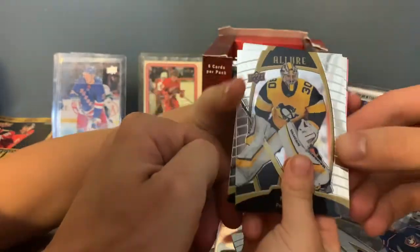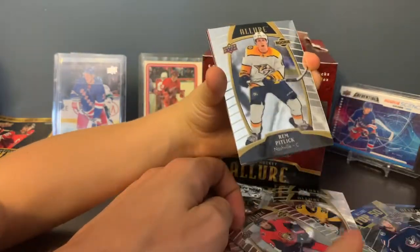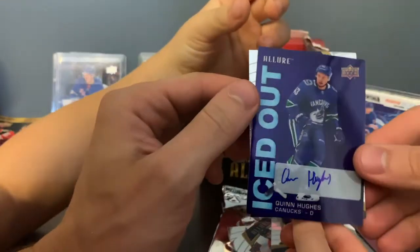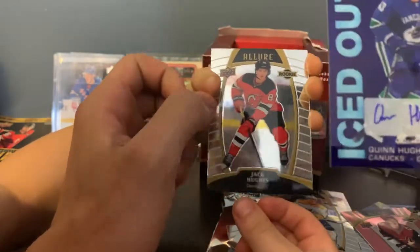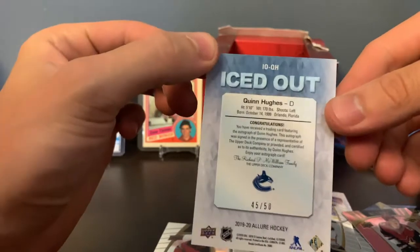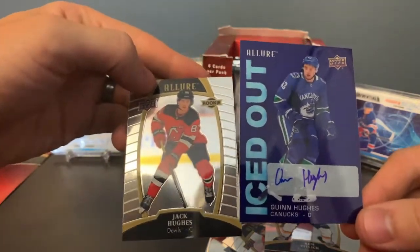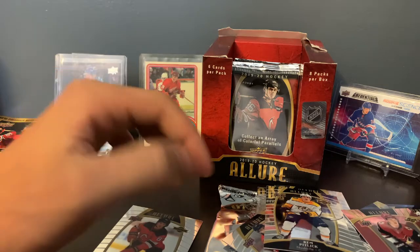Pack 4: Matt Murray, Max Verano, Rem Pitlick, and a Bear Haten rookie. Oh my God — a Quinn Hughes auto! Woo! We are on fire lately. And a Jack Hughes behind him. Quinn Hughes autograph — we've got to put that right in the sleeve. Number 45 out of 50. We are on fire the last couple boxes. They're brothers, Ryan. I can't believe we got a Quinn Hughes auto.